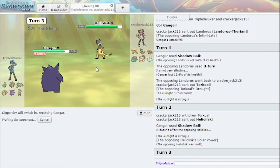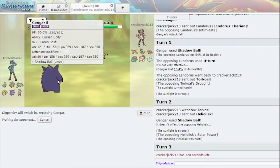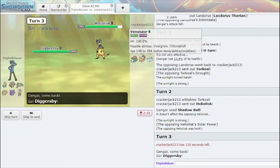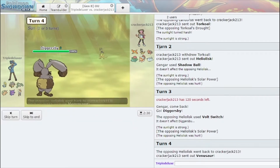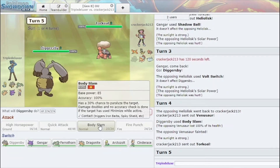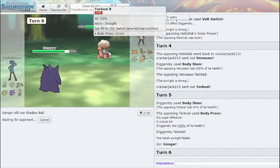I can double to Diggersby and then double back into Gengar. This has to be like Life Orb, right? I have a lot of priority moves so I don't think Venusaur is gonna be too big of a problem. I'm gonna Body Slam here — he doesn't really have anything to switch into Diggersby. He gave me the Venusaur, ladies and gentlemen! He goes into Torkoal. He uses Body Press and crits me. And Gengar comes in and clicks Shadow Ball, because you have terrible SpDef. Things are looking pretty great here for my Arctozolt.